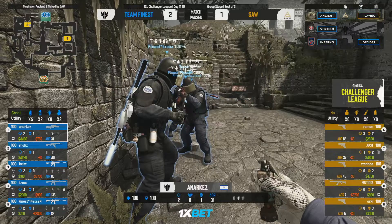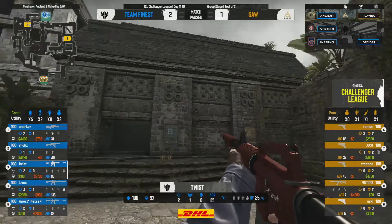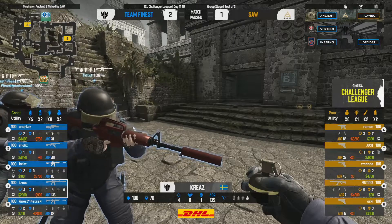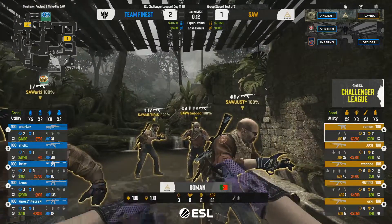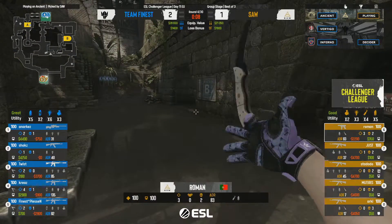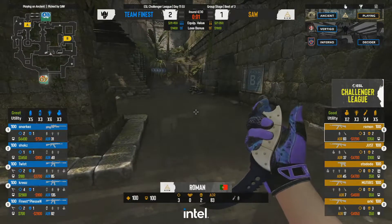You see a little bit of utility coming out very early from sAw to bait and get information. All that utility gets used over on B, they start rotating onto A, but Finest's patience comes through again — they don't allow themselves to get baited, they don't over-rotate, they see what's happening, give themselves a moment to figure it out, and retake A. Pretty clinical round.